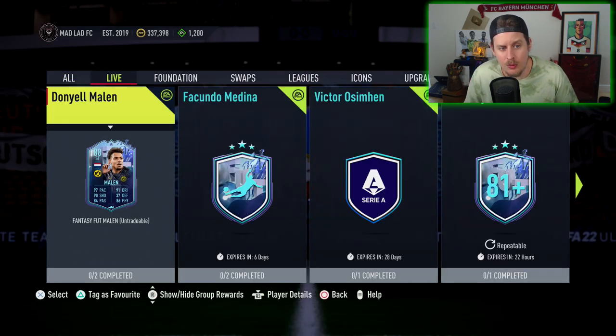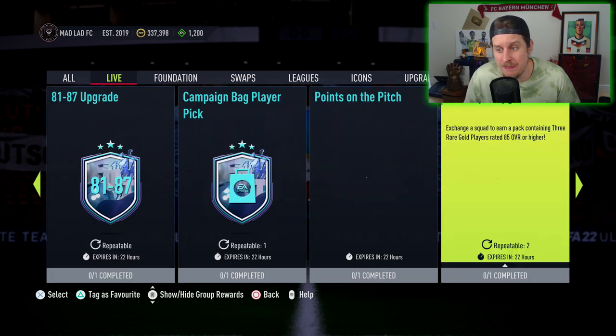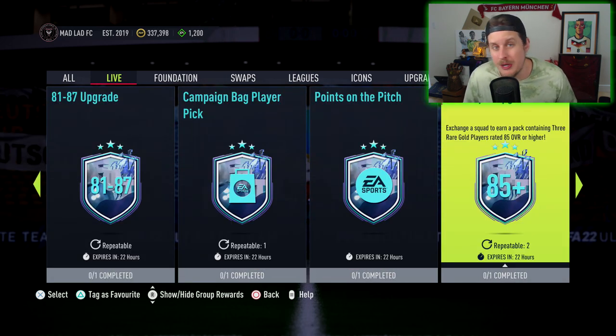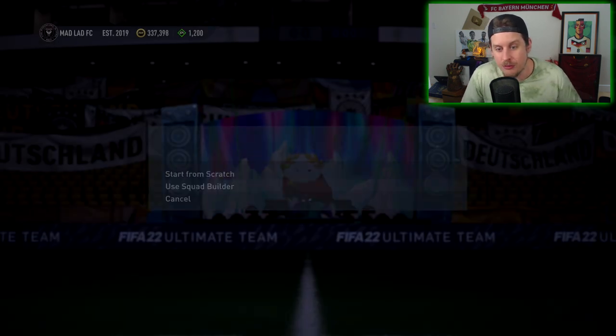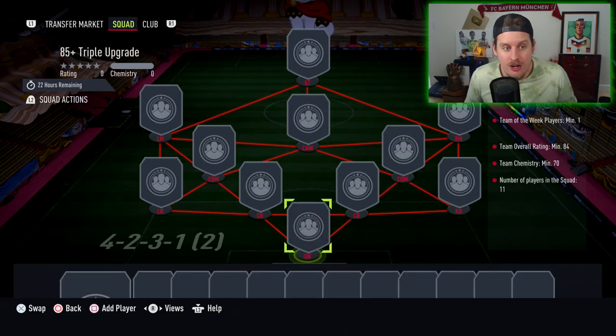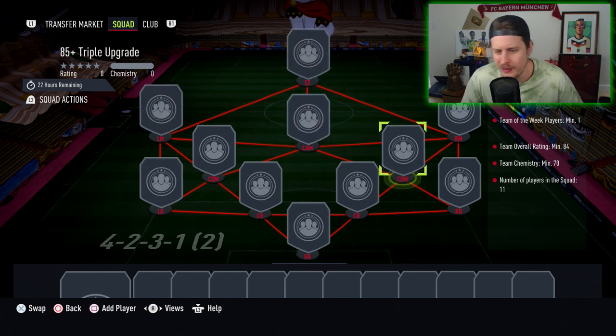That is piece of content number one for the day. We also have this 85 plus triple upgrade coming in at around 40,000 coins — you get three players that are 85 or higher. There are still Fantasy Foot Days players in packs right now. These aren't necessarily the most worthwhile packs, but for those with some 83s and 84s, it requires an inform and an 84 rated squad. It might give you an opportunity to get some high rated fodder. Smash like if you got something good, or if you think your country's going to win the World Cup.